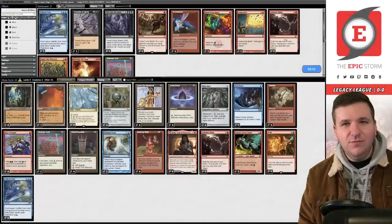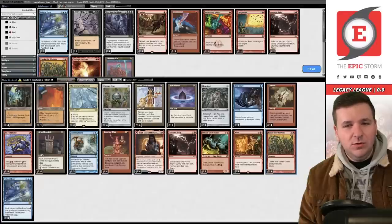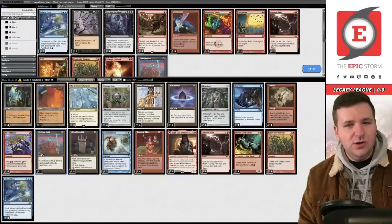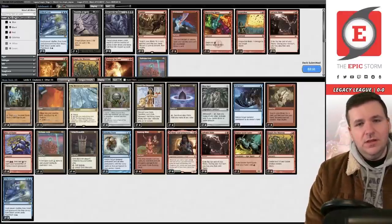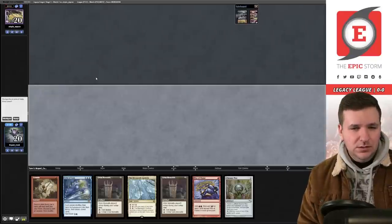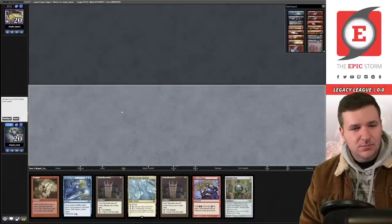Game three sideboarding. I'm going against Tony's voice in my head and bringing in some Empties — Defense Grid doesn't feel good here. We'll leave in two Grids and three Empties. We don't need Wish when we side in Empty. Empty also gives us a strong plan against Ley Line. Unfortunately we have to ship this next hand.